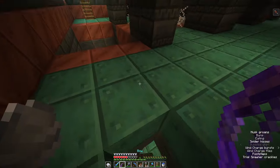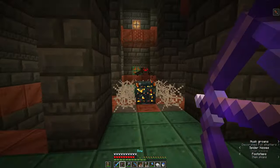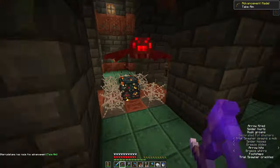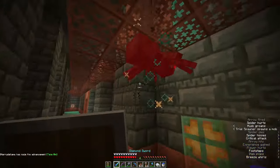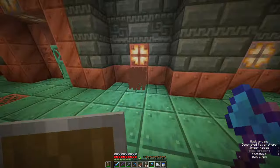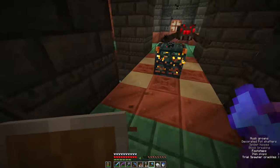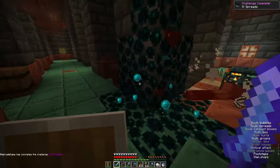Just hide up here for a second as our health regenerates. We can also smash a pot with an arrow to see what we get — some copper, not very useful. We get different blocks around the spawner to represent what mobs can spawn, so the sandstone represents husks.